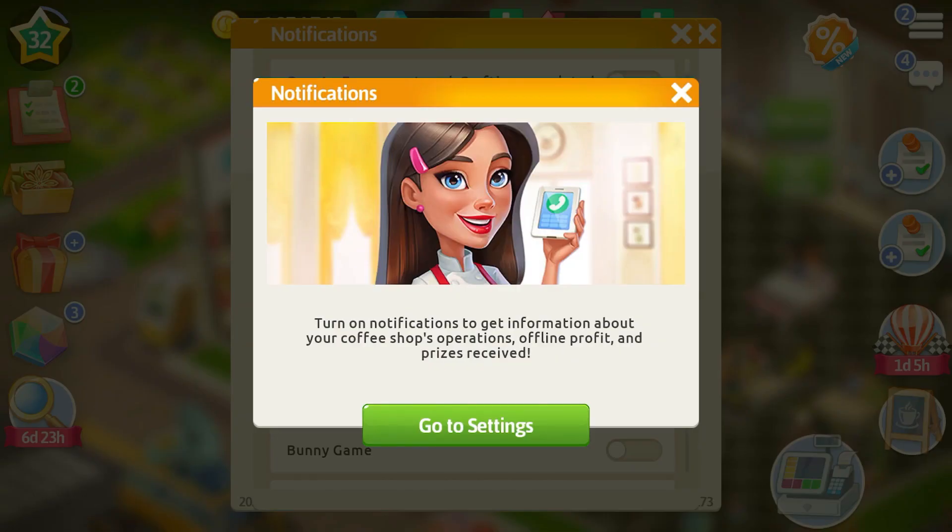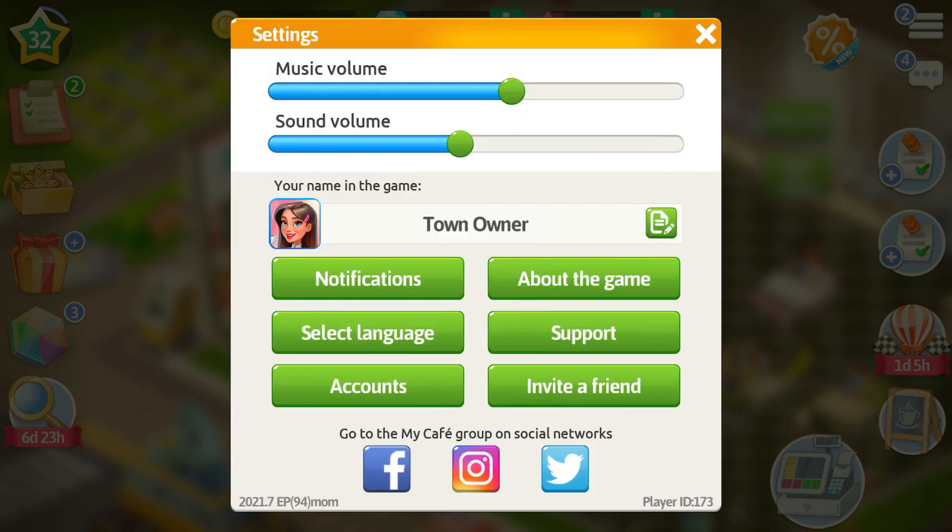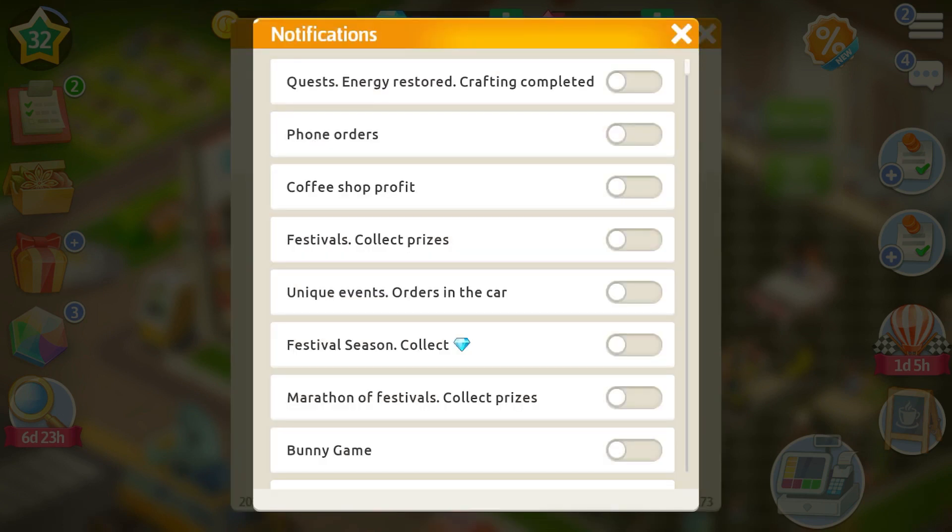We have also introduced a very convenient feature for players who don't like to lose time. You will now be able to get notifications from the game every time something is ready. You can choose the events yourself — whether you want to track when a car order is ready, when a bunny game starts, etc.